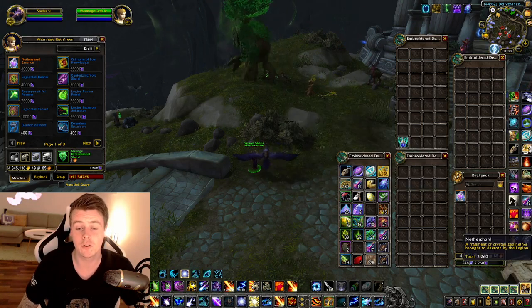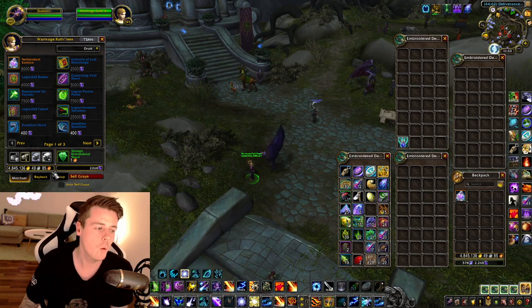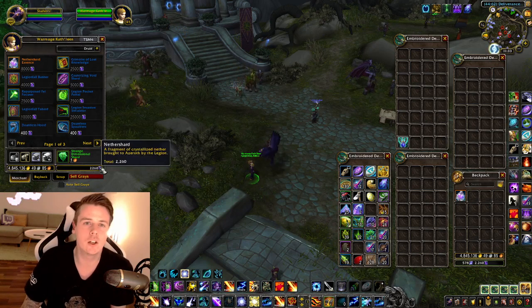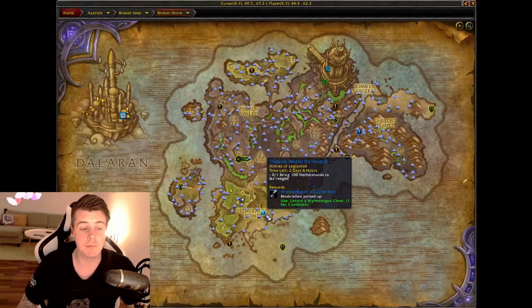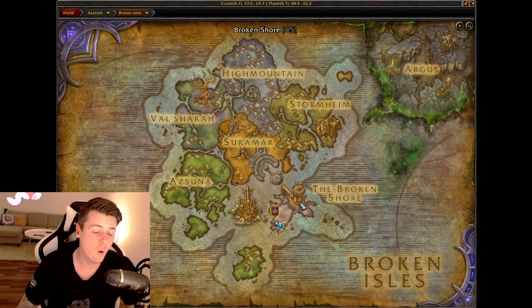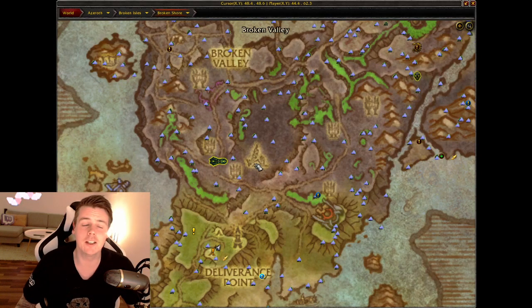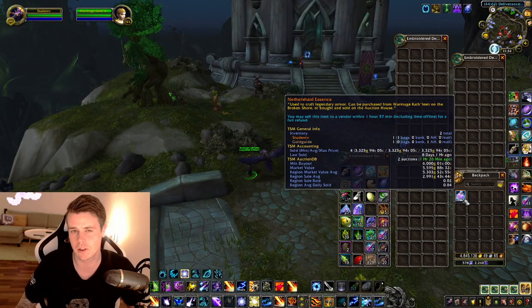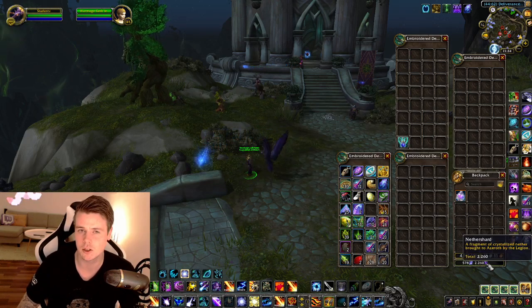If you guys have a ton of Nether Shards, by no means is this a Nether Shard farming video — there are just so many people out there with these laying around who could be making gold on them. In order to get Nether Shards, you can gamble them down in this cave with the chest key, you can do the invasions that pop up in Legion, or you have to get a group together and open up the portals to summon these guys. Even then, you'll get like 12k Nether Shards on a decent hour, so you only get about 1.5 Essence an hour. You do get other items that give some gold, but I don't consider it a very good farm.